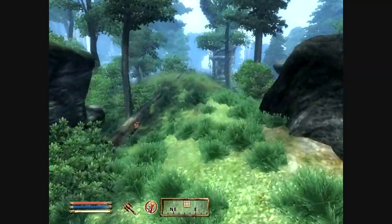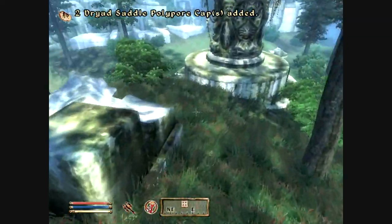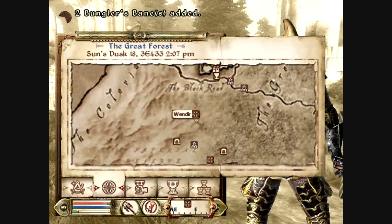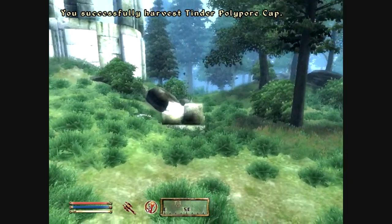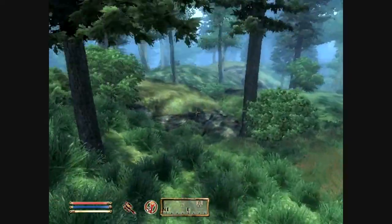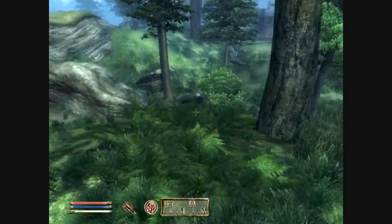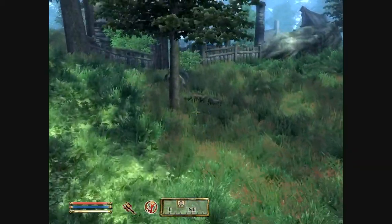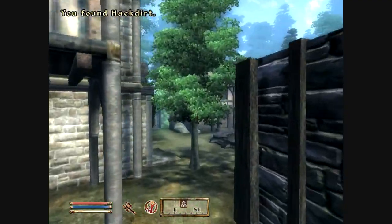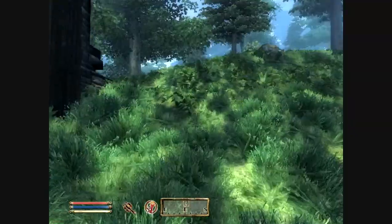Looks like we're going to be heading this way because there is another Ayleid ruin, and I kind of want to get that map marker on our map. I think this is — let's see — this is Wendier. I already know what this map marker is showing me: this is showing me the way to, I believe, Hackdirt, which is an area that we're going to have to go for a side quest later on. I'm probably going to do that side quest fairly soon — it's going to be a couple of videos yet before we actually get to it, because it's actually a fairly large area.